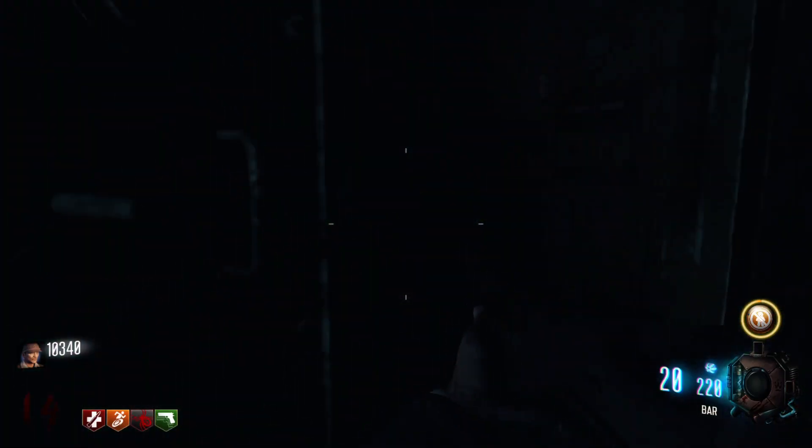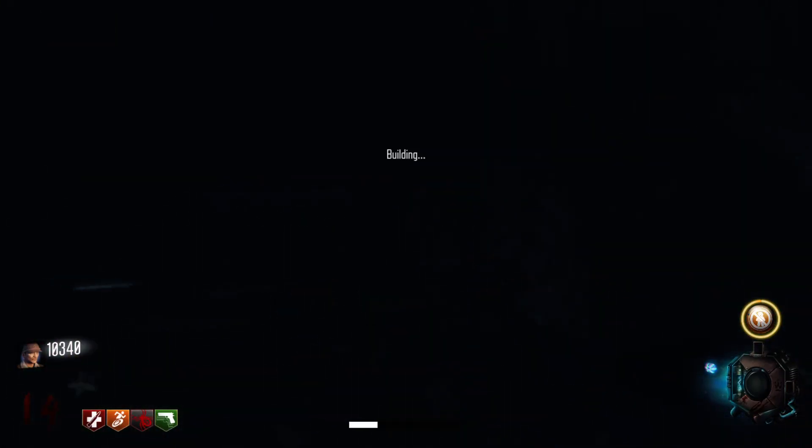Once you have the bunker fuse, teleport back to the bunker. Go to the dark room at the end of the hall on the left and place the fuse in to turn on the bunker power.